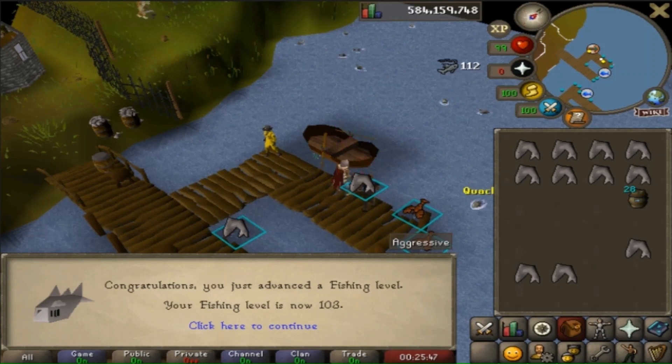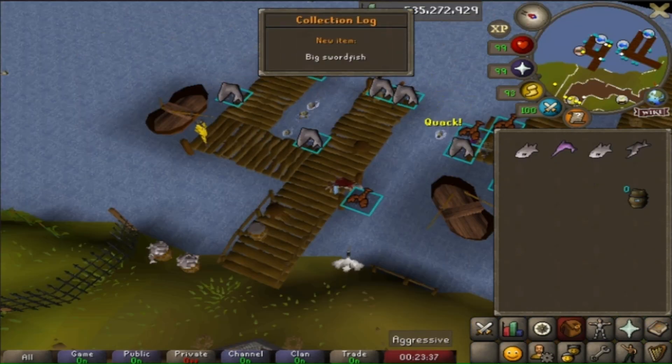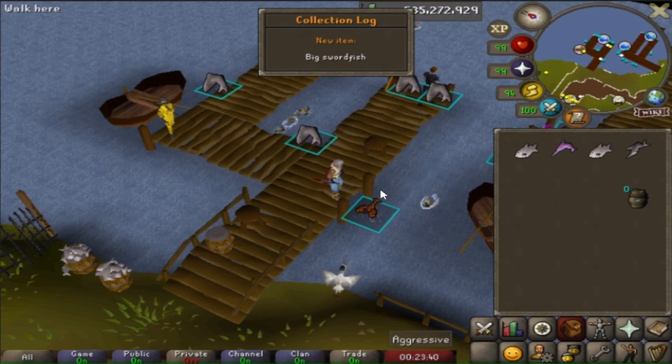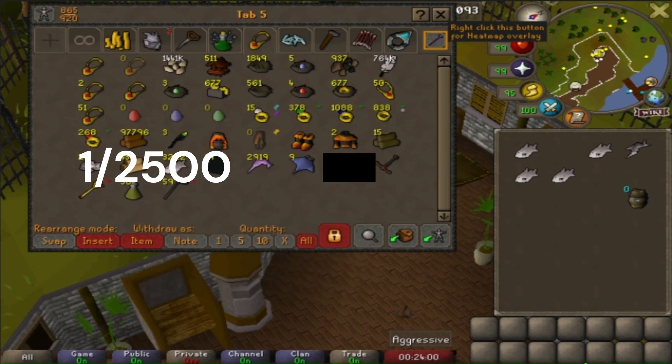Level up - 103 fishing. We are way over the drop rate for the giant shark now. Looks like we just got ourselves a big swordfish. Let's go check the bank to see how many we fished in total. We fished 2,918 swordfish and the drop rate is 1 in 2,500, so not that bad - unlike the big shark I'm struggling to get.